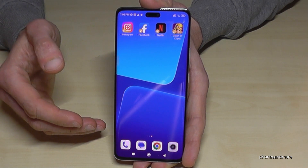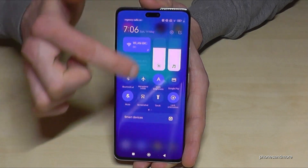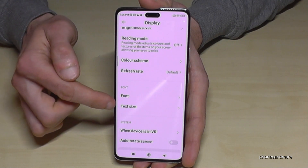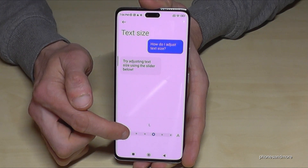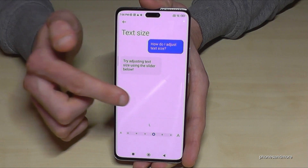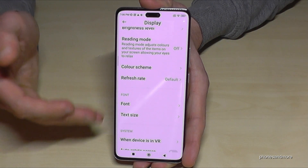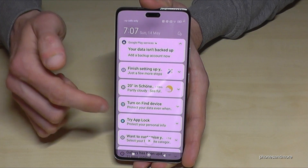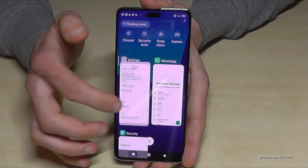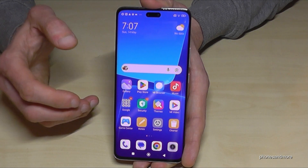The next feature is for your eyes: you can enlarge the text size to make the screen easier to read. Scroll down next to the camera, tap the settings symbol, go to Display, and scroll down to find Text Size. You can increase or decrease it — normal is S. I recommend not going too large, as it can affect notifications and make them hard to read. I recommend setting it to L.